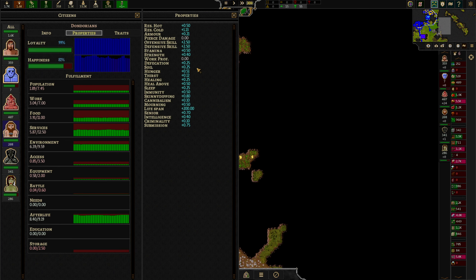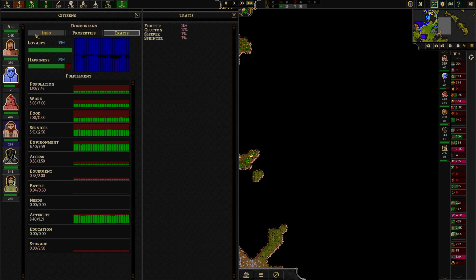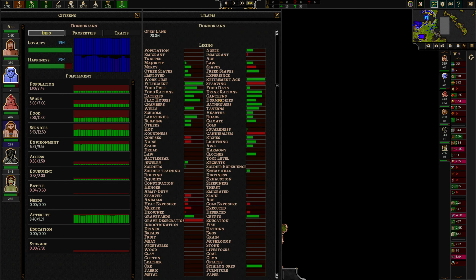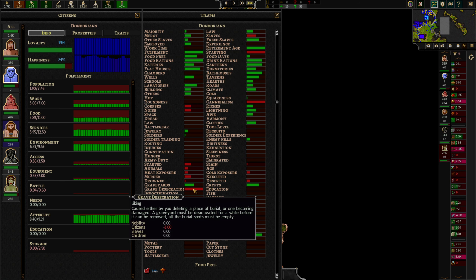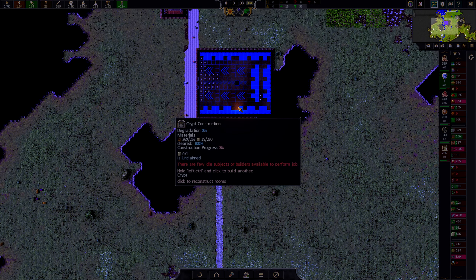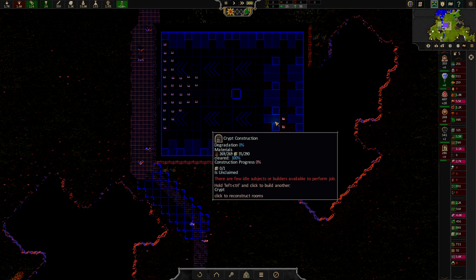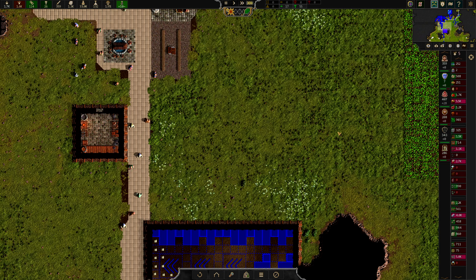Properties: defecation, immunity, skinny dipping, criminality. These are just your properties — I see traits: sprinter, sleeper, glutton — interesting. Grave desecration. I think that happened when we did this over here, and that was for a good reason in my opinion. So I think we'll just deal with the consequences of it.